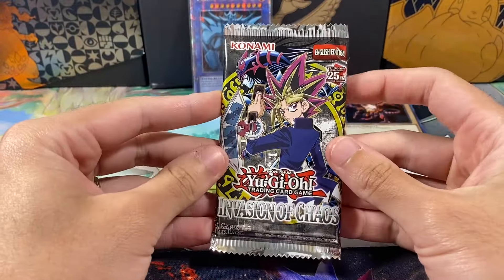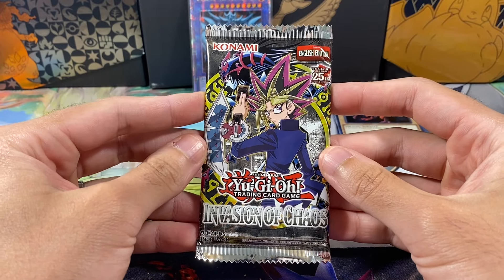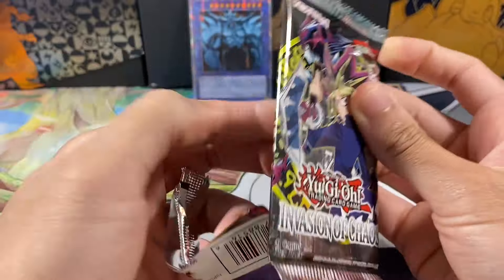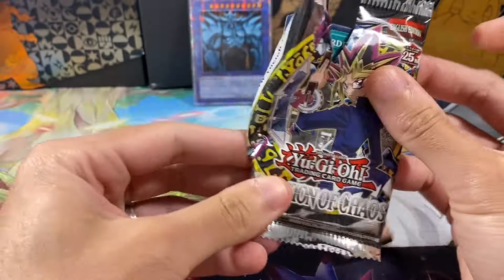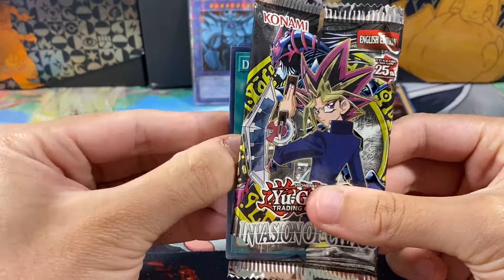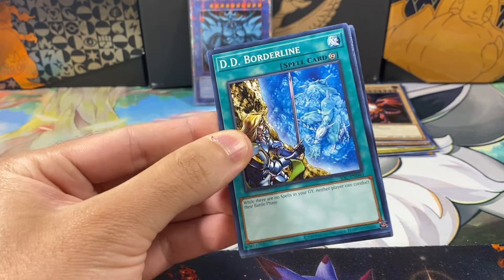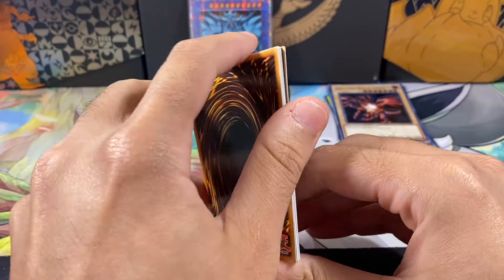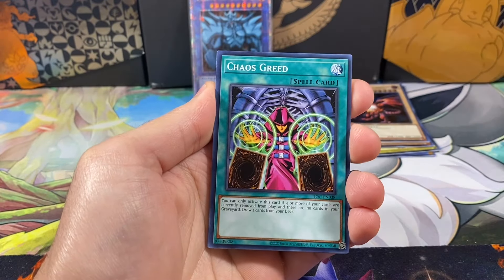The second pack of this video is going to be Invasion of Chaos. We are only missing three cards from Invasion of Chaos — unfortunately they're all ultras: Strike Ninja, Dark Mission of Chaos, and Leva Dragon. So chances of pulling an ultra from these is not super common, but it is doable. We pulled a lot of ultras from these packs. I don't know if we pulled an IOC ultra yet, but I think we pulled two secrets from these boxes, which is insane from IOC.